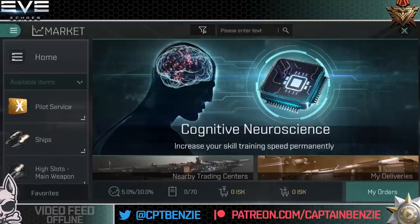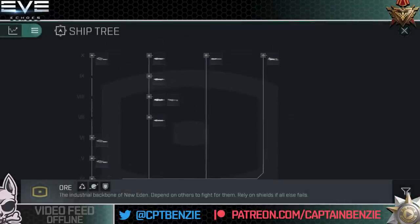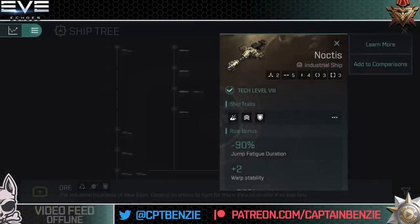Let's jump first of all to having a look at the three new ships. If we jump into the Ship Tree and into the Ore Ship Tree, you should already be able to see the three new ships on here. First up, the Noctis.